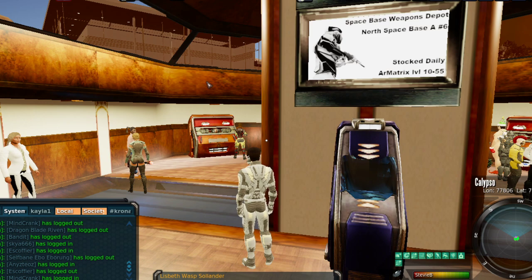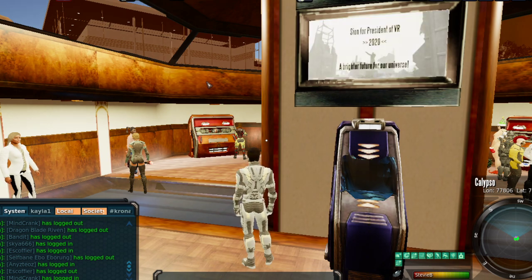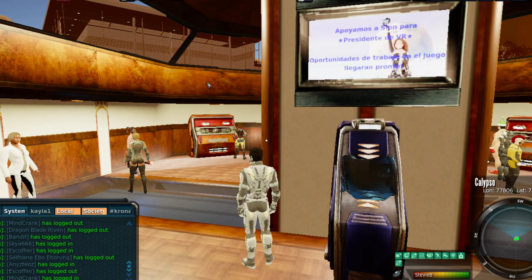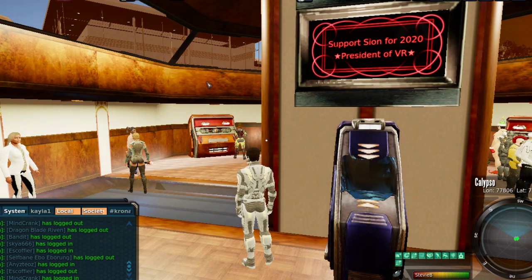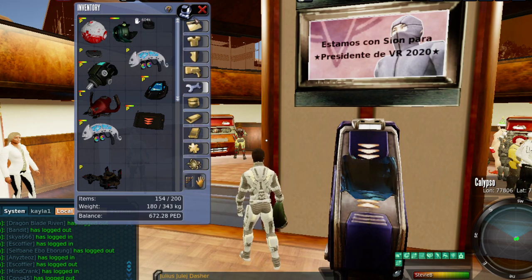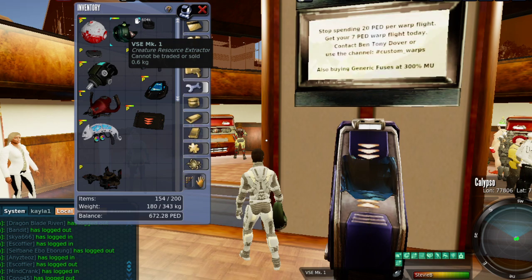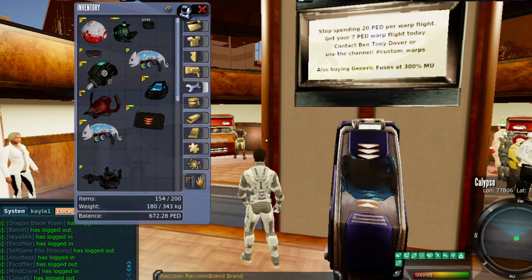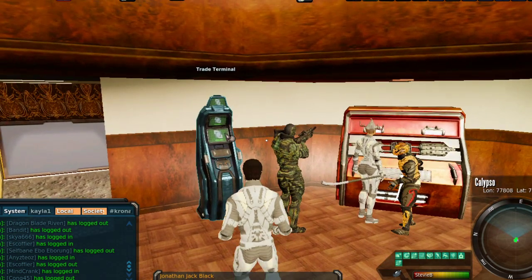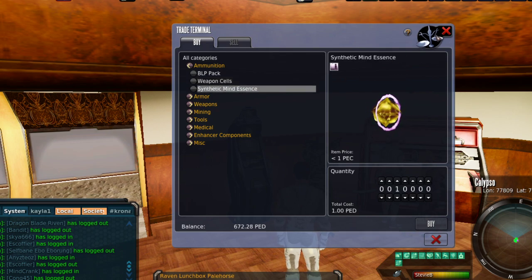You've only really got a couple of options. Option number one: you can literally just pull out your Visa card, go to the web shop, and purchase ammo refill packs or boxes to get you more ammo. A lot of people don't like that option. Option number two is somewhat sustainable — what I call the circle of life. You equip the VSE MK1 they give you when you start, go sweat, go to a sweat circle, and try to sell that sweat for as much as you can on the open market.